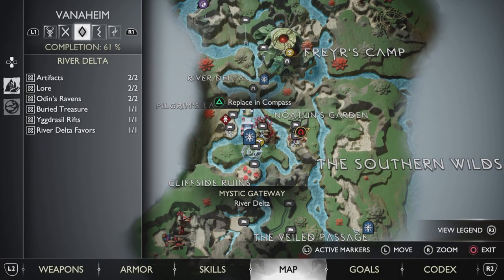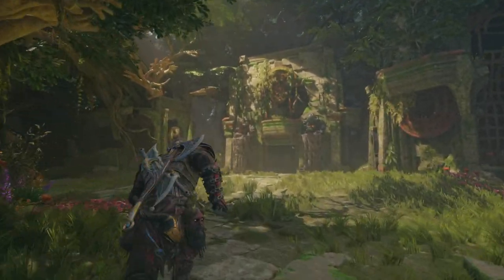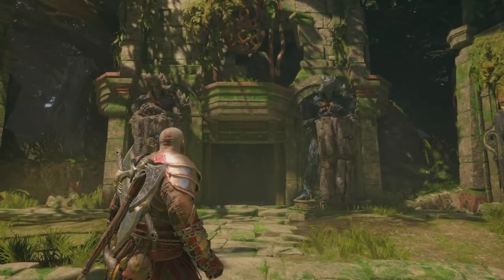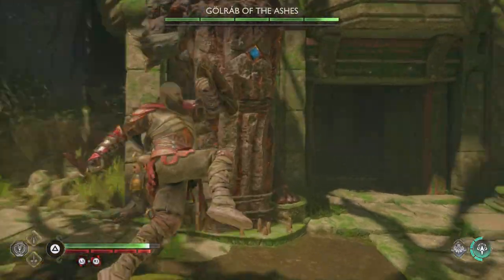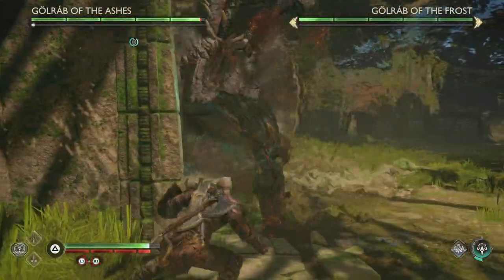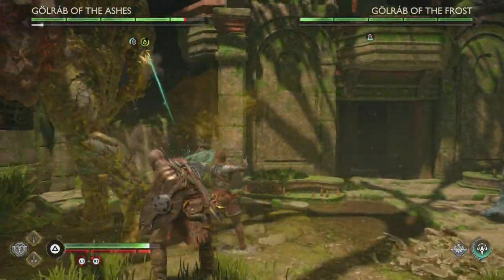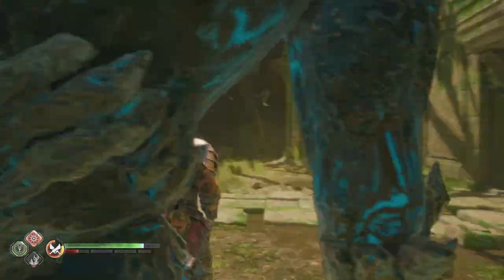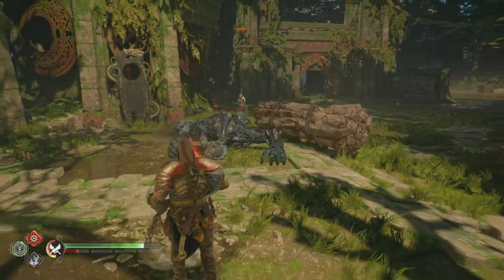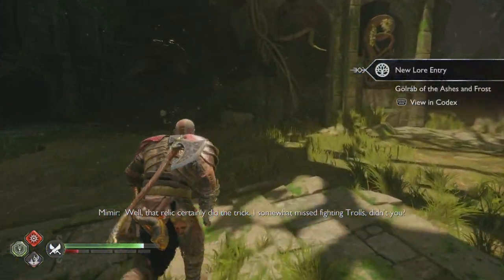Then you want to go to Vanaheim where you're going to find the last trolls you'll fight. If you played God of War 2018, I think they were called something of Ashes there too. Basically, one of them is weak to fire and the other is weak to ice. Since I was using a poison build, it was a fairly easy fight because poison doesn't discriminate. But it can be tough depending on your level and your build, so definitely kill them and grab the loot — it rewards you with crafting material required to forge the armor piece.